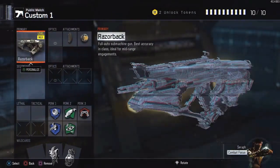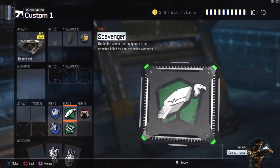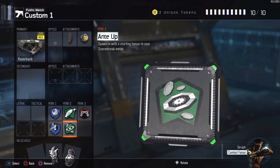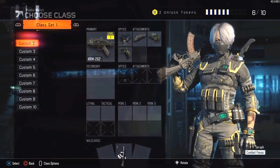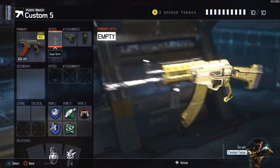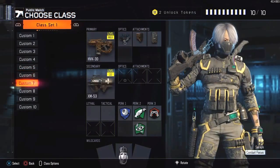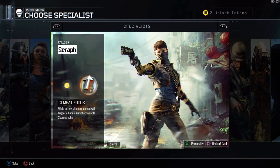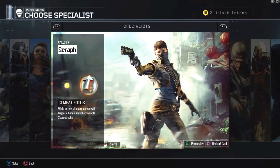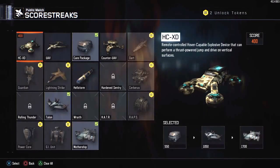For how to get a mothership, you need to do your create-a-class with stuff that you're comfortable with in terms of perks, attachments, secondaries, primaries and all of that. You do need Ante Up — Ante Up is a must because it's going to allow you to get that little push forward. I would also say Hardline, because you're going to get certain killstreaks that are going to make it easy to obtain, and Hardline is going to allow you to switch out your care package. Also you want Seraph — Seraph is going to give you Combat Focus and allow you to get extra points, doubling your points for whatever items you obtain, kills and stuff like that, to get you closer.